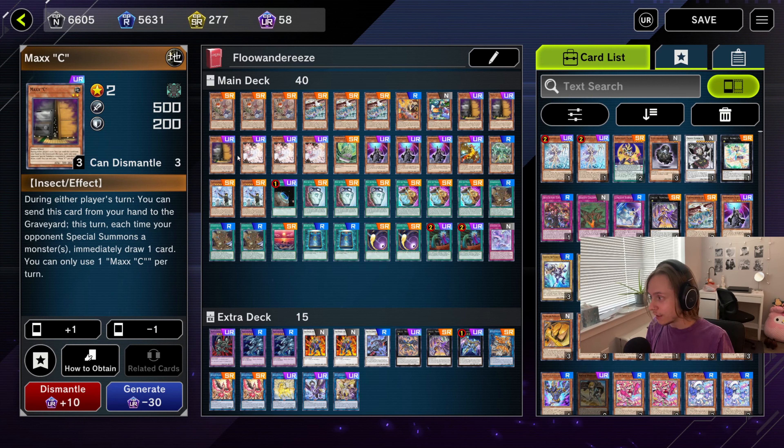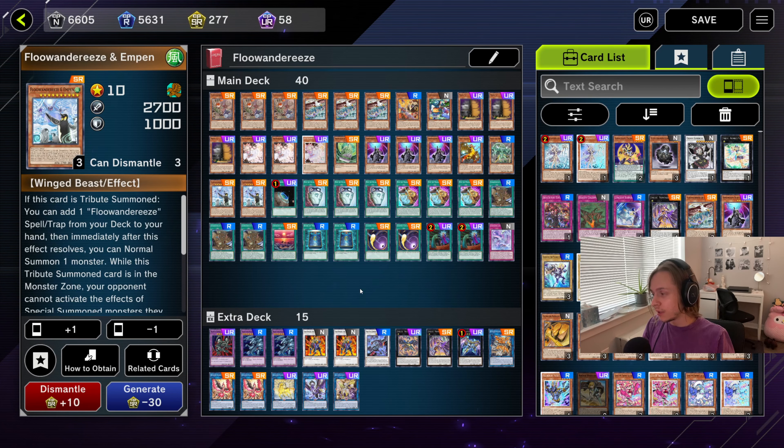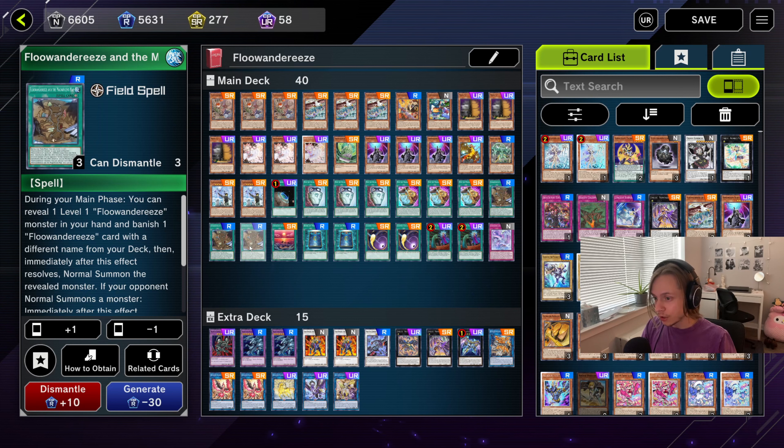Think about it - this is just way too good. 3 D-Shifter, 1 Apex Avion, 1 Mega Rise, 2 Empin - Flundery stuff, do not change anything. This is as standard as it gets. You do need 2 Empin; 1 is not enough for certain combos. We play 1 Terraforming because the Field Spell is actually the best consistency card in the deck.